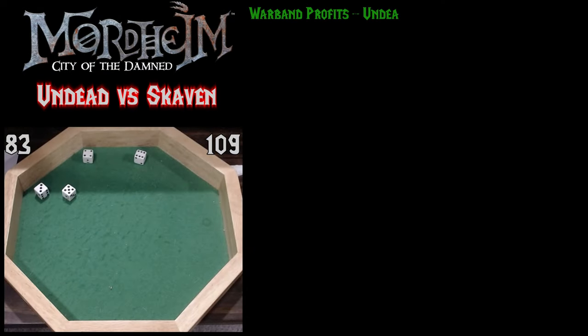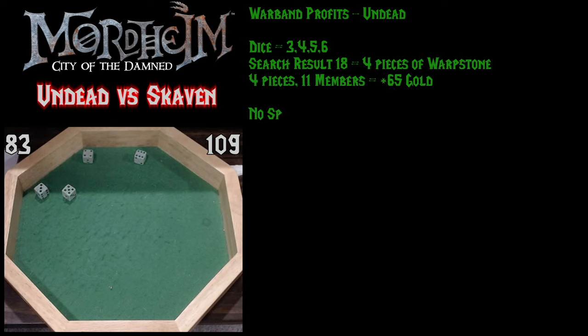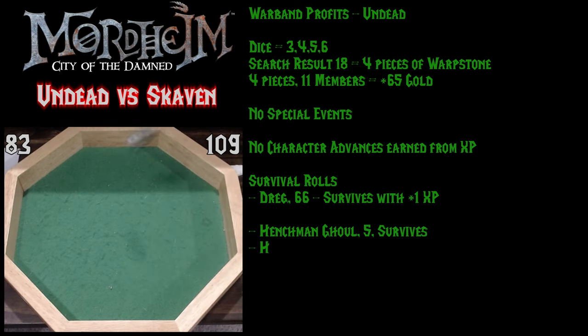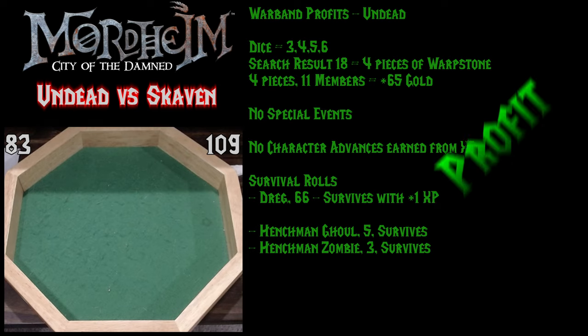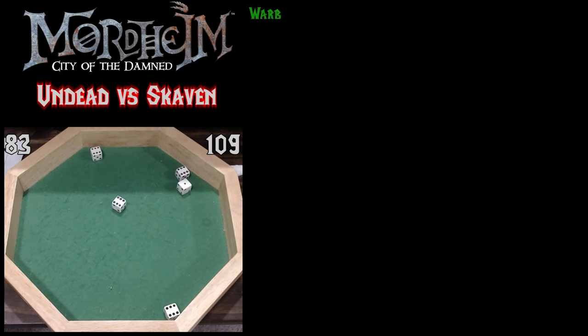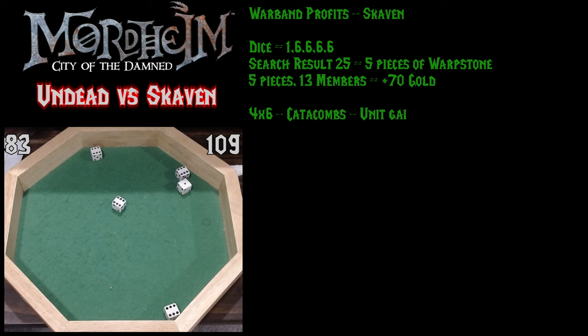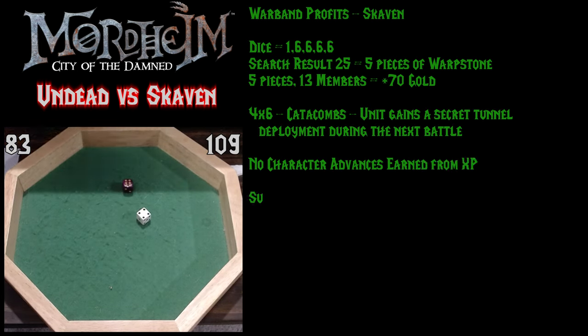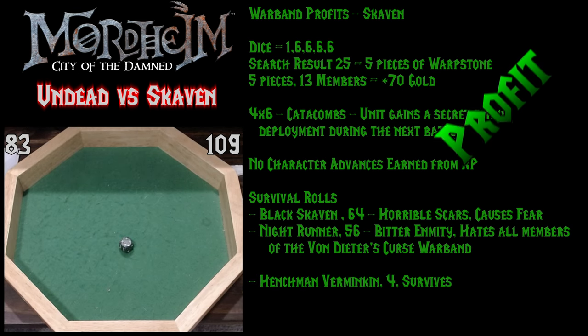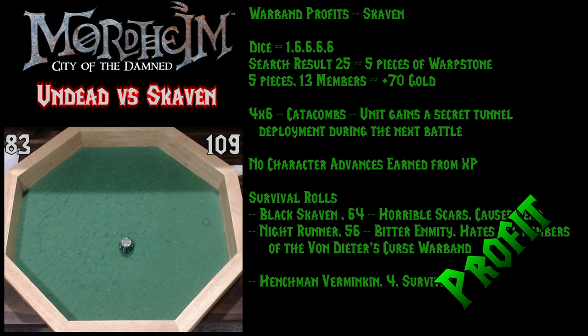Part of the fun of Mordheim is the post-battle sequence. The Undead are first up, rolling a successful result of 18 with four surviving heroes, generating four pieces of Warp Stone which converts to 65 gold for their warband. No special events or character advances are earned from XP, and the survival rolls result in both the Dregs and both Henchmen surviving. On the Skaven side, they roll much better with a total roll of 25, having four surviving heroes plus one for the victory — scoring five pieces of Warp Stone and 70 gold after conversion. They roll a successful event finding a Catacombs, which would be useful in the next battle, but no character advances are earned from their XP. All heroes and Verminkin survive.